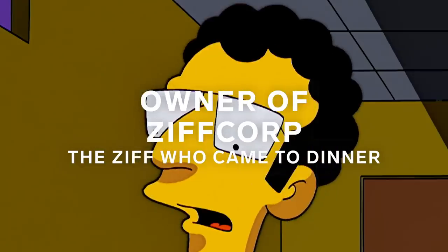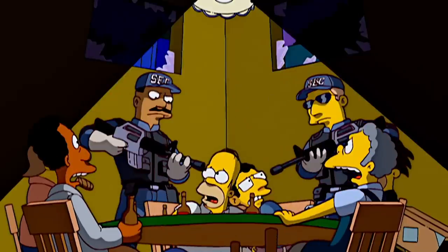Homer actually wins Artie Ziff's company while they're playing poker, but this was all part of Artie's plan because the SEC was actually after him. So when Homer becomes CEO, Homer gets arrested for securities fraud.